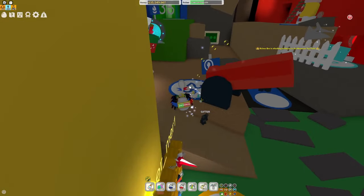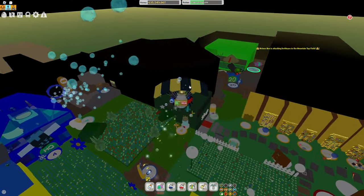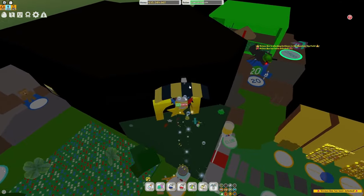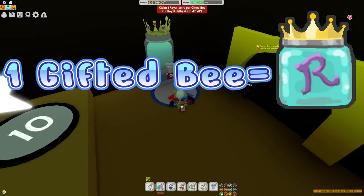Method 3 is going to be going to the star cave and using the royal jelly dispenser there. That is going to give you 1 royal jelly for every gifted bee you have, so that's pretty good as long as you have a few gifted bees.